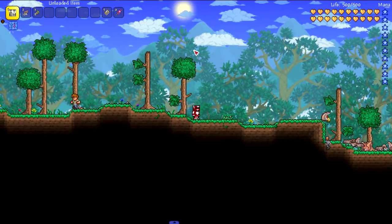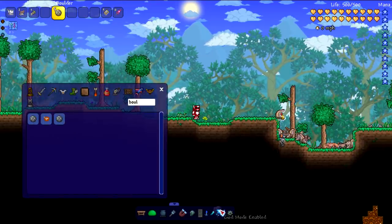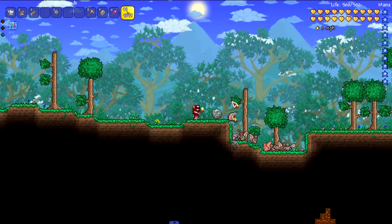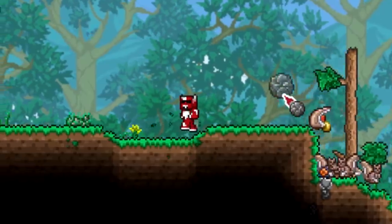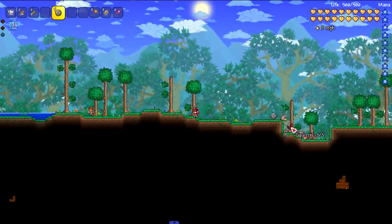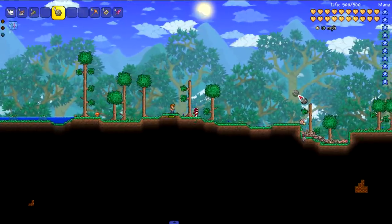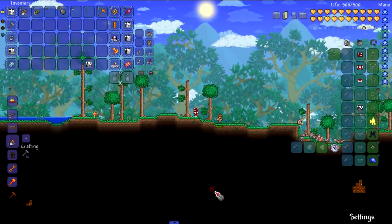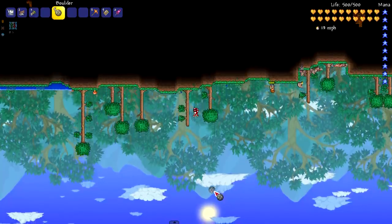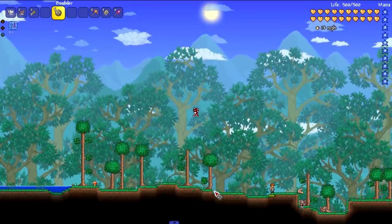Alright, the next feature is that boulders now home in on the player and go through tiles. Very interesting — as if boulders weren't already dangerous enough. We're gonna take a boulder here. Maybe we should keep god mode on and just see how dangerous these things actually are. So if we hit a boulder with a pickaxe — whoa, that thing kind of quicks. We can stand over here and gauge it a little bit more, see how fast it homes. Whoa, yeah, this thing is a little dangerous.